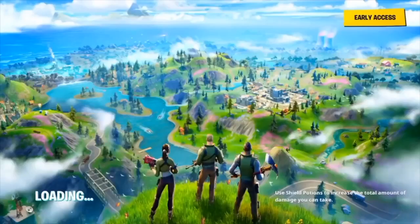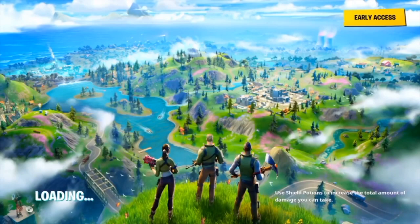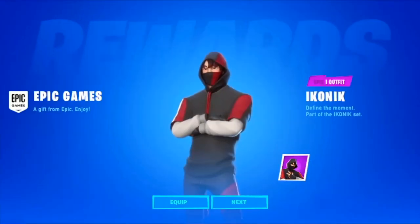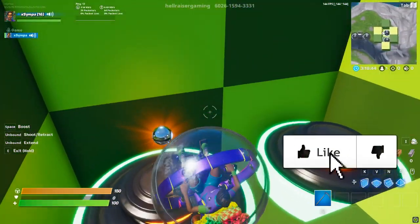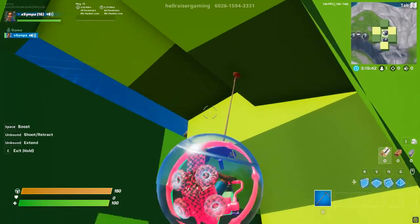And if you don't believe me, I'll show you some proof of it on screen right now. This is the Iconic skin being unlocked in Chapter 2. It is the Chapter 2 rewards screen, not when it actually did come out. So this is a method that I will be talking about in this video.